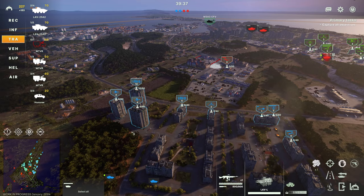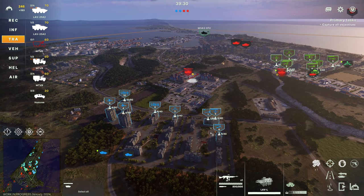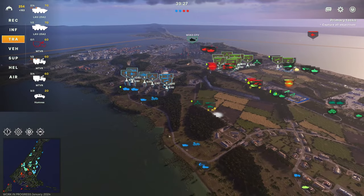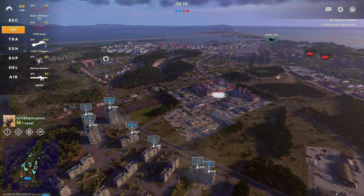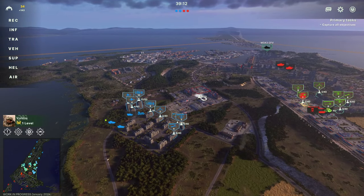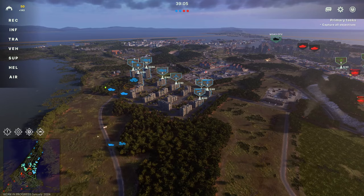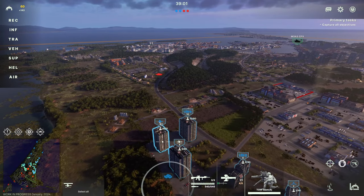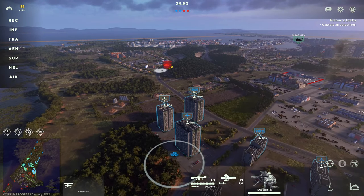I'm definitely going to need some supply here — I might put some supply behind here as well. Let's start to try and put a little bit of pressure in here. Bringing up the CAT Dragons — the CAT Dragons are nice because they can deal quite a lot of damage to infantry out in the open with their 50-cals, whilst also providing the dual Dragon 3 support. That T-90 almost killed in one hit — that's rough. The beauty of using the high-rise.